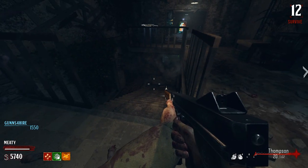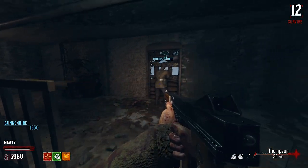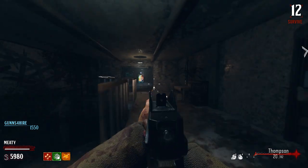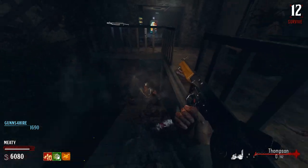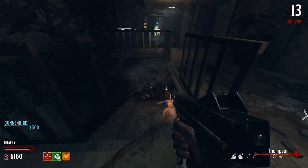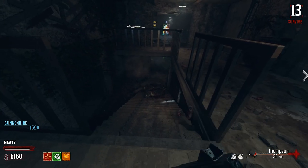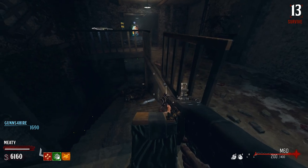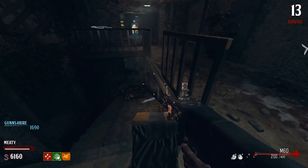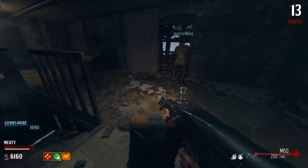That's the weak Thompson with the 20-rounder. Maybe the BAR is good — it's your favorite. The STG has hardly any ammo, it's kind of weird. This is going to be a challenging map — it's small, and the M60 is 200 and 400.